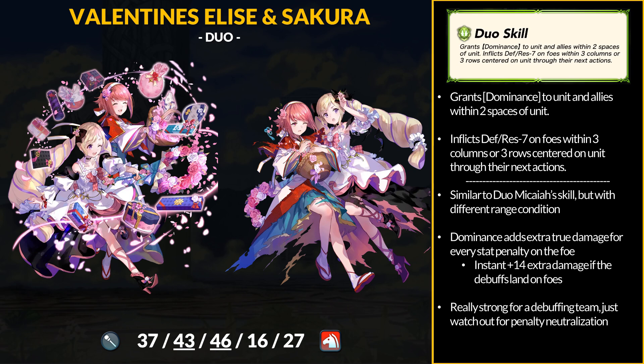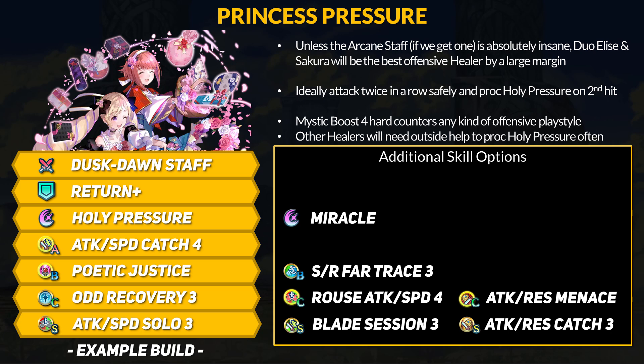Duel Elise keeps her dual skill all to herself: grants Dominance to unit and allies within 2 spaces, and inflicts -7 defense and res on foes within 3 columns or 3 rows centered on unit — very similar to Duel Mikai's skill but with different range conditions. For Dominance, it grants 14 extra damage if those -7 defense and res debuffs hit a target. You can also stack it with Exposure for some real fun. Generally speaking, Duel Elise and Sakura are the best offensive healers by a large margin — they initiate safely, double, and proc Holy Pressure on hit number 2. They get bonus attack and speed, inflict speed debuffs, and get true damage scaling with the foe's attack. You then have the Excited Specials and extra special charge to actually proc Holy Pressure in one round. It's an insane kit and no other healer comes close to replicating it.